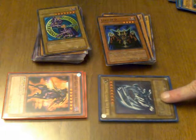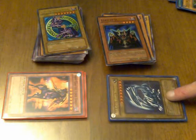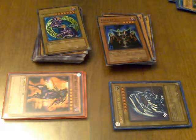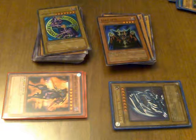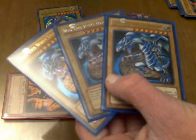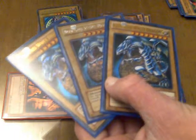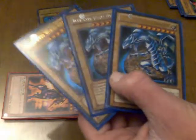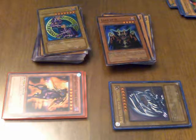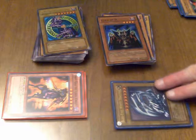Kaiba then started to play Blue-Eyes White Dragons and was on the verge of totally mopping the floor with Yugi. This is the Blue-Eyes White Dragon that came out in the 2002 Starter Deck Kaiba. I happen to be collecting more recent Blue-Eyes White Dragons — I really like the ones with the stone tablet art. In my custom Kaiba deck, I use three of these Blue-Eyes White Dragons, though I don't have three of the original ones.